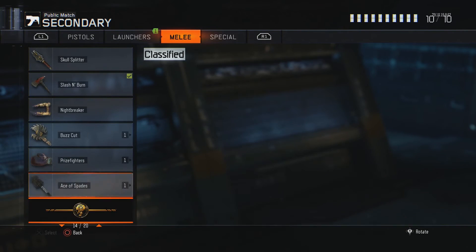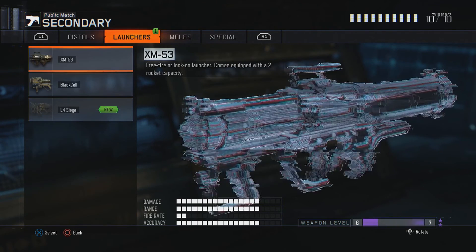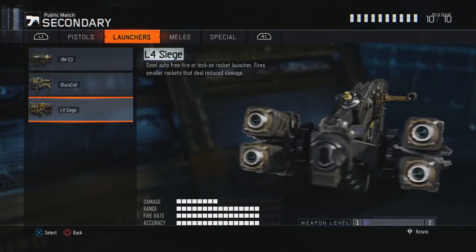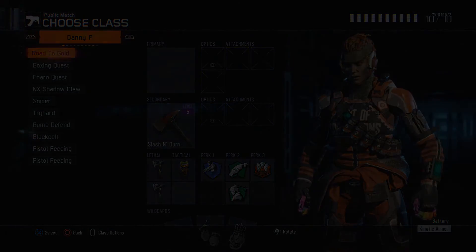We also got the Nightbreaker, which is right here. And we got the L4 Siege — it is what it is, I'm just going to take it. But anyway, that's been it guys. Leave a like. Stay epic.